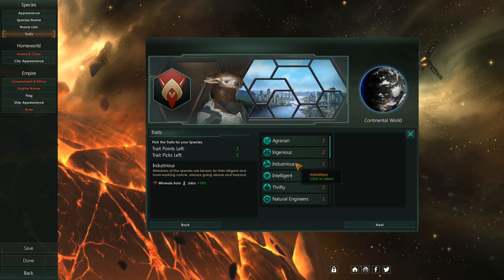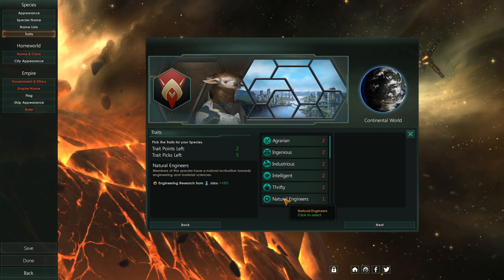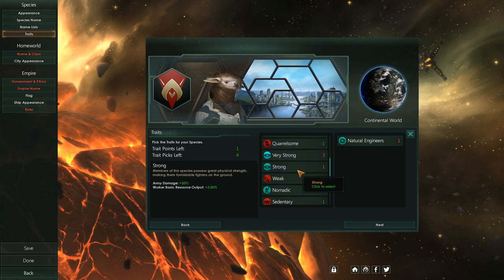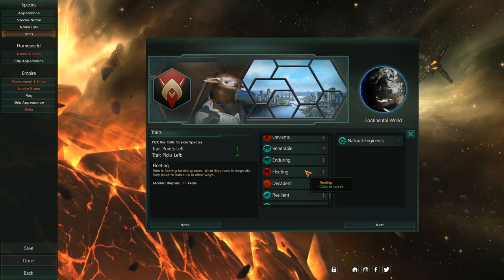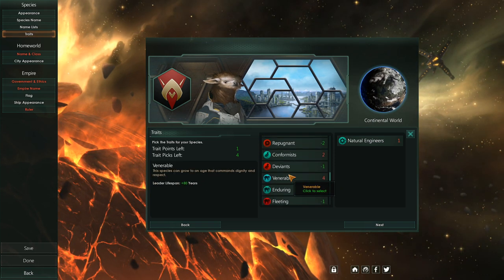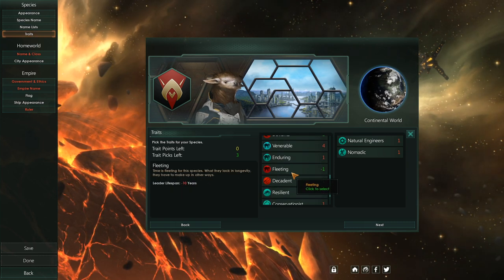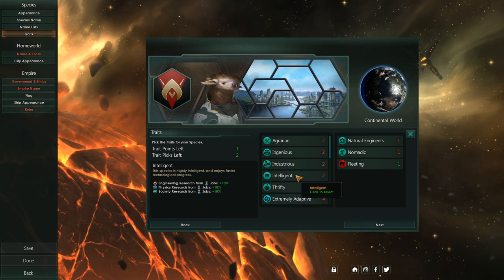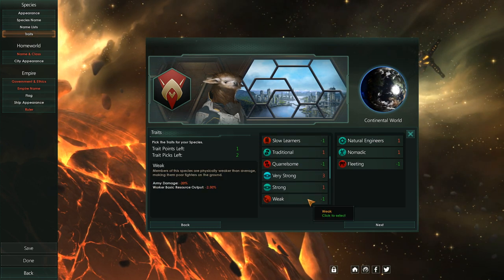Now for traits. Given our intent, I think we will be industrious — or maybe Natural Engineers. Yeah, I like that. Quick Learners? Not necessarily. Nomadic — maybe. Fleeting fits the Kerbal thing — that's bad on the leader thing, but it fits. Definitely Nomadic. I'll go with Fleeting and Quick Learners instead of Industrious, just to balance things out without getting a fifth trait.